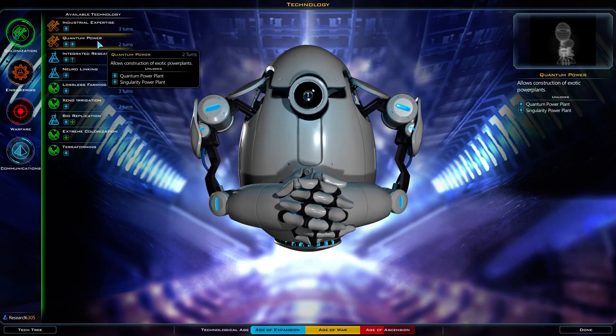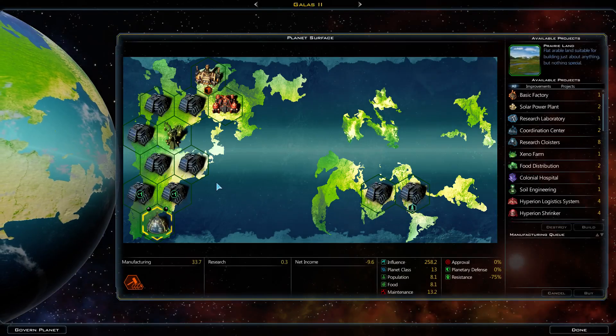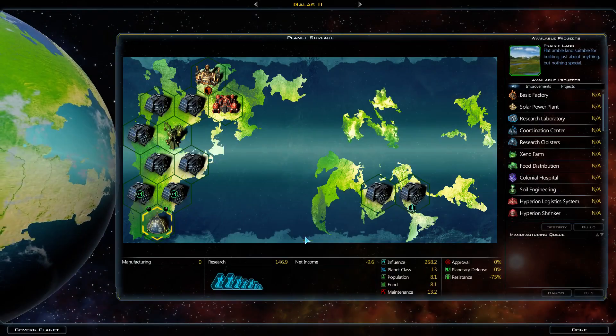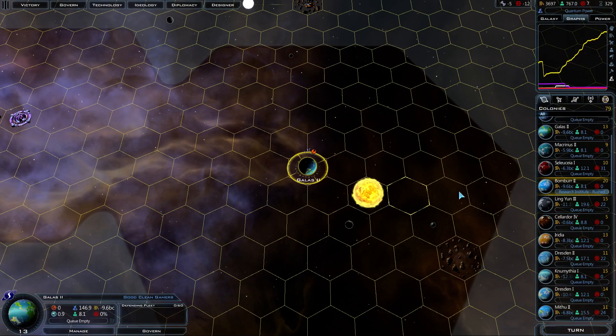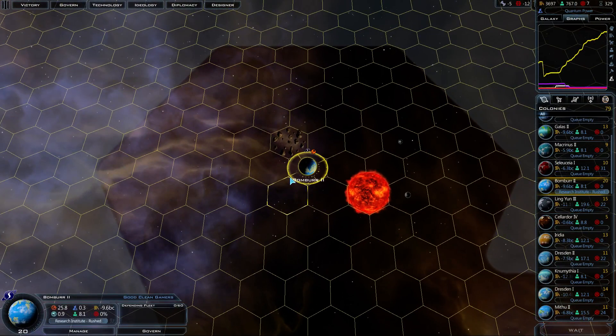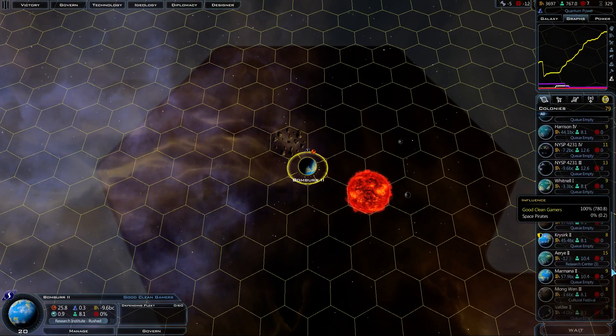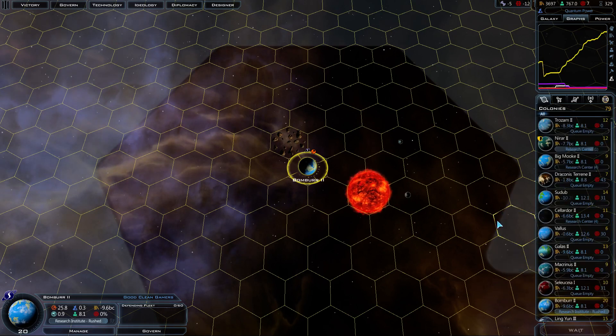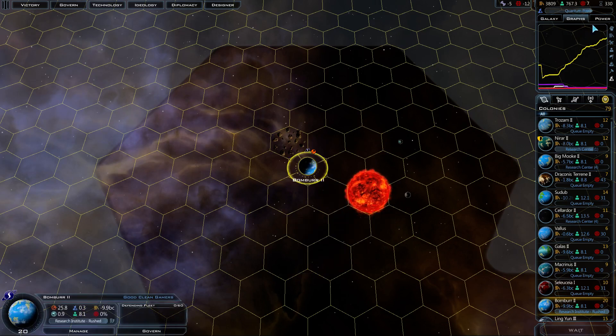Quantum power — sure, let's take quantum power. Ooh, another research planet. Welcome to the fold. You have a job to do, and that's to get this turn timer down for us. That's your only mission in life — to make us research lots and lots faster. There's a size-15 planet that needs some help too, but this is our focus. We're staying focused; we're not getting distracted like we always do.